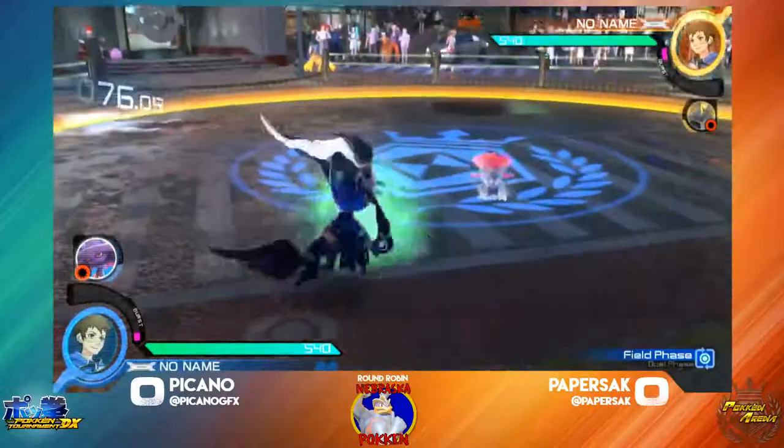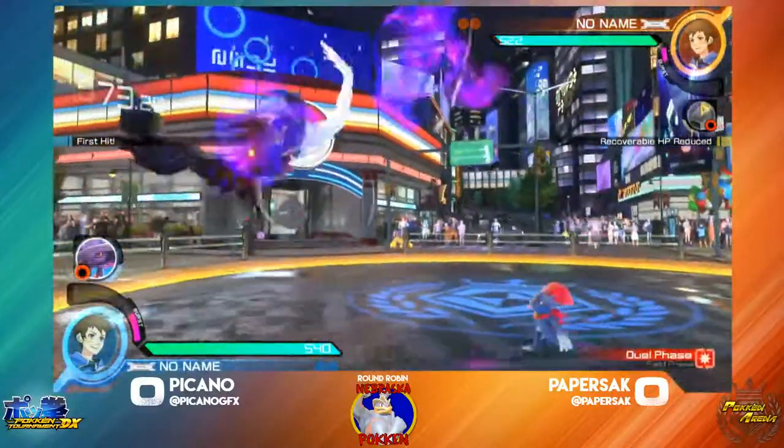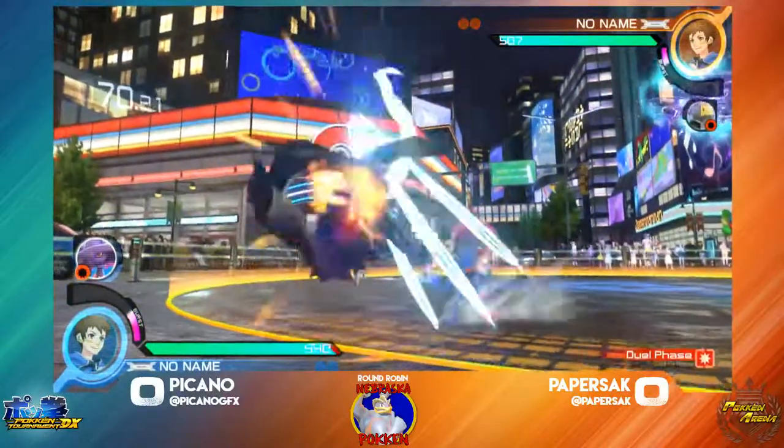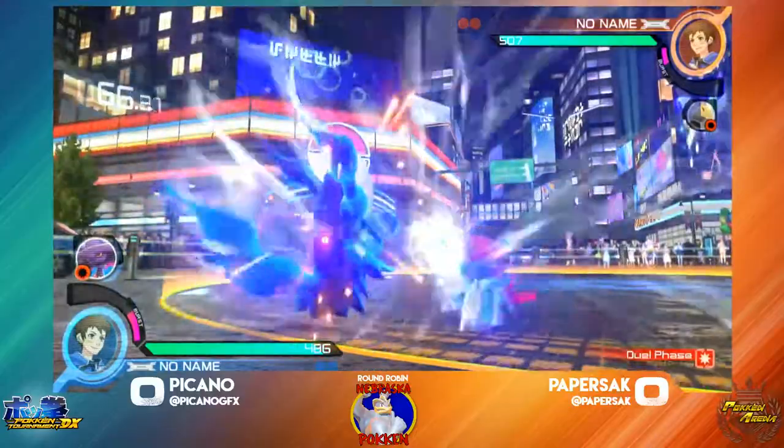Paper not being patient at all, just going right in with the dive kick on that. Goes for the Chihuahua. Chihuahua is actually very good in this matchup — goes under a lot of Darkrai's projectile game. Now Weavile, Paper has Darkrai in the corner.